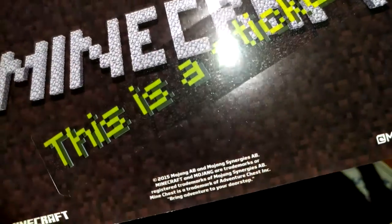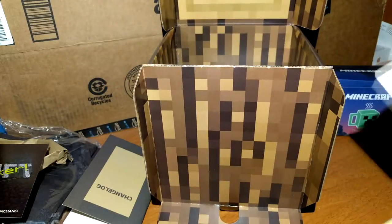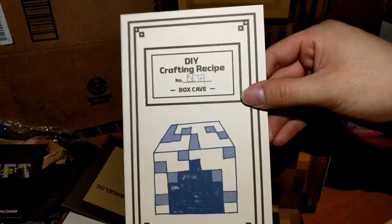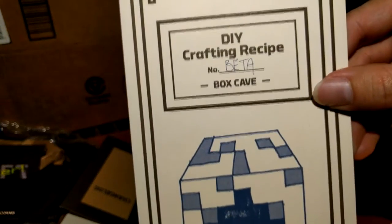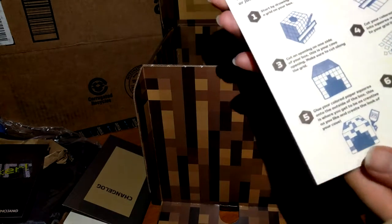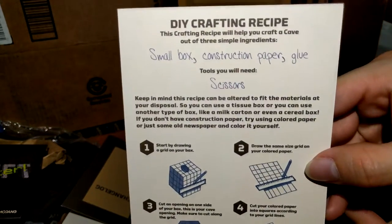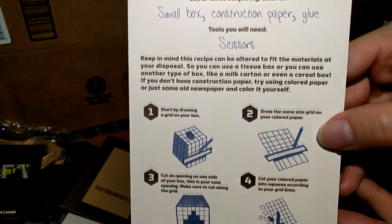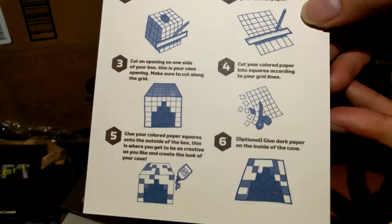Along with that you get this Minecraft sticker — hopefully this video comes in 4K. And along with that you get the do-it-yourself crafting recipe: the number beta box cave. So I guess you could turn the box into a cave. As you can see, here's the crafting recipe for it. Hopefully it's readable on video; if not, you could pause the video and read it.